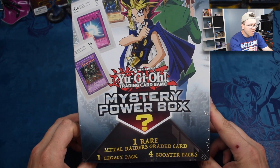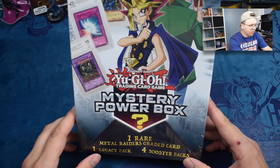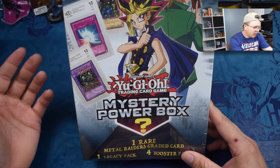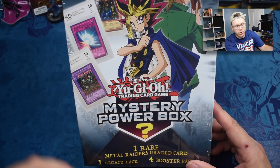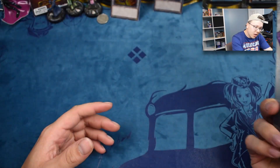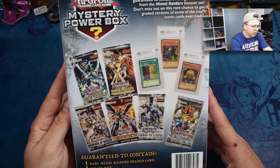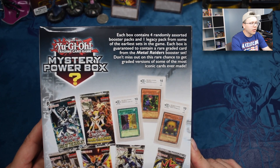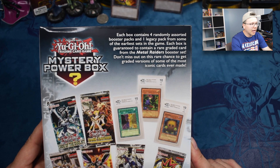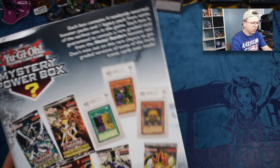As you guys can see in front of you, we have the mystery power box. This is the Metal Raiders version — it's got the Metal Raiders color scheme and it's got one rare Metal Raiders graded card. They are unlimited, but you can get Gate Guardian, Mirror Force, Black Skull Dragon, and probably a lot of the rares graded in here as well. You also get one legacy pack — hopefully a Metal Raiders pack — and then four booster packs randomly assorted. Each box is guaranteed to contain a rare graded card from the Metal Raiders booster set. Too bad they're not first edition, oh well.